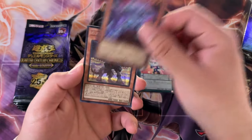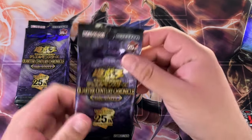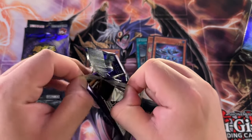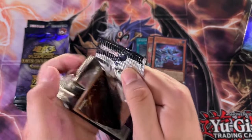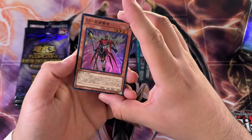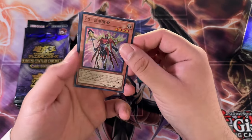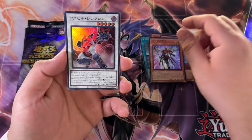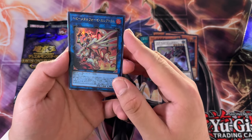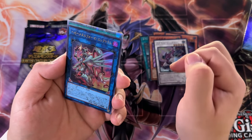So we got a Mech Tech and a Twilight Dragon, I think. Nice. If you guys are not familiar with this product, it is an OCG product that came out this year. Each box, you get two alties and two Quarter Century Rares. So let's see what our Quarter Century Rare is.